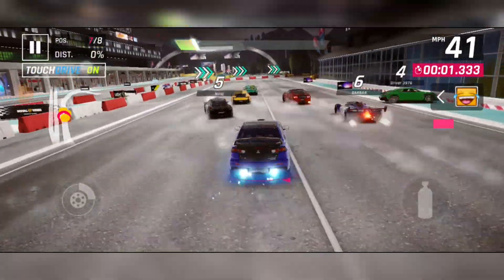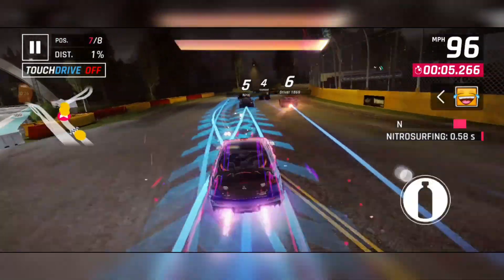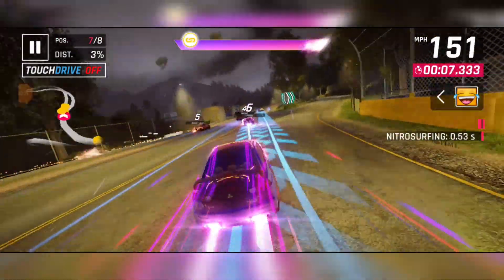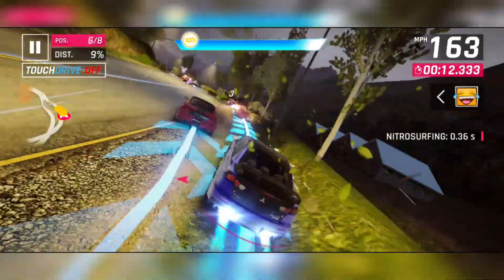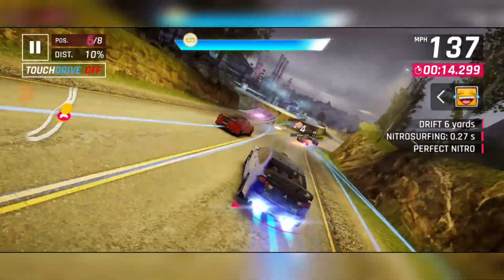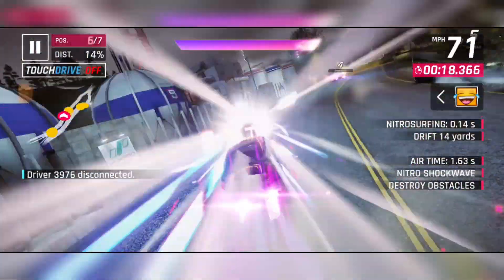Okay, so this is the Lancer — the first car you get in the game, and objectively the king of this game. I mean, literally, look at that speed. It does 1000mph top speed and 0 to 600 in about 0.01 seconds. So yeah, it's literally just the best car in the game.